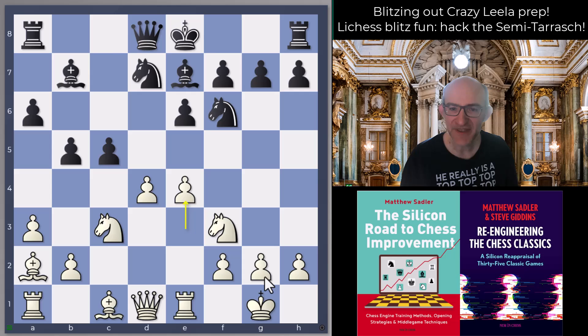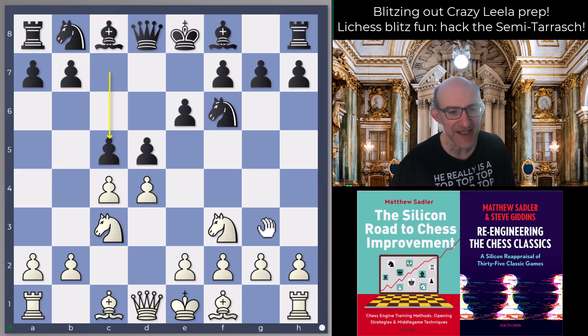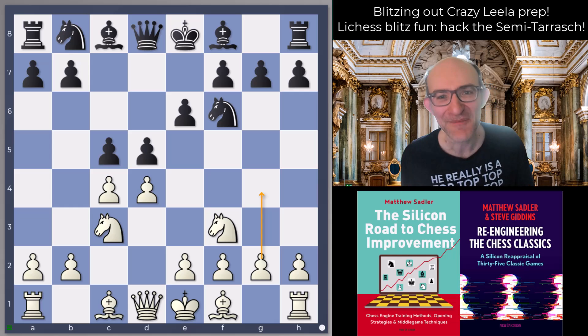So there we are - interesting to see that even Crazy Leela couldn't find anything crazy against the Semi-Tarrasch. I did try g4 a few times, bizarrely enough with some success, but I certainly wouldn't recommend it. I thought this line was very sensible. Black needs to be a really good Queen's Gambit Accepted player to get a decent position, and the chances of catching black players out with these quick e4-e5 ideas are quite high. It's also very easy for white - it feels very natural.